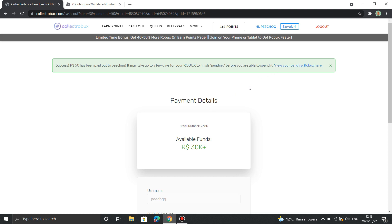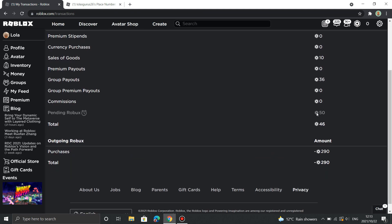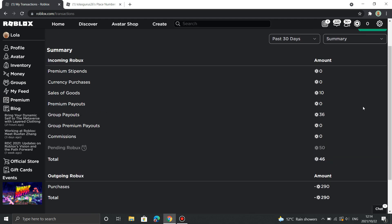You'll need to click the link given on the screen and it will take you to your Roblox summary tab. As you can see, my 50 Robux is right there in pending Robux. Keep in mind that Roblox may take up to 5 days before you can receive your Robux, so just be a little bit patient.